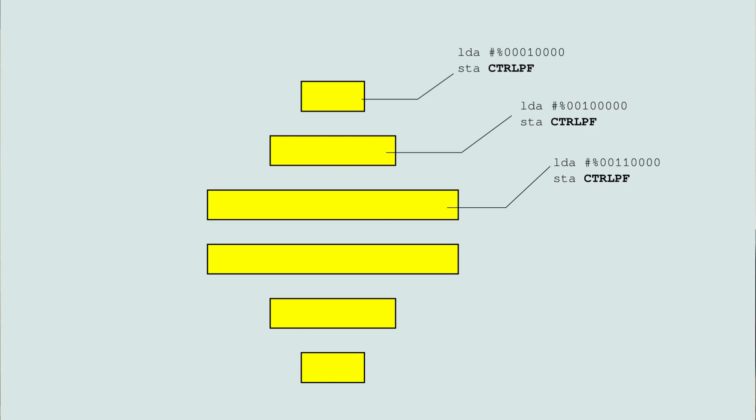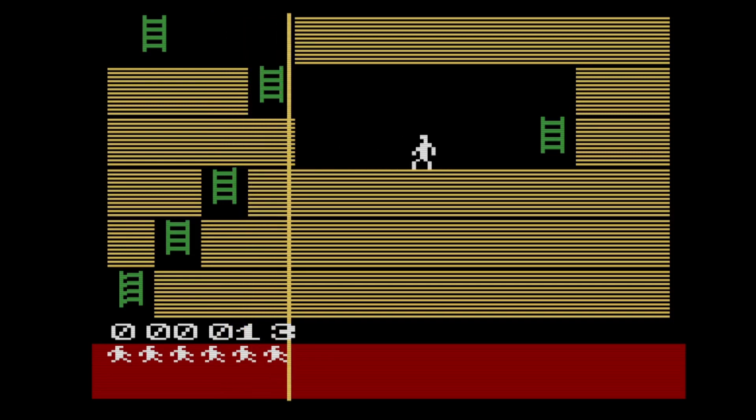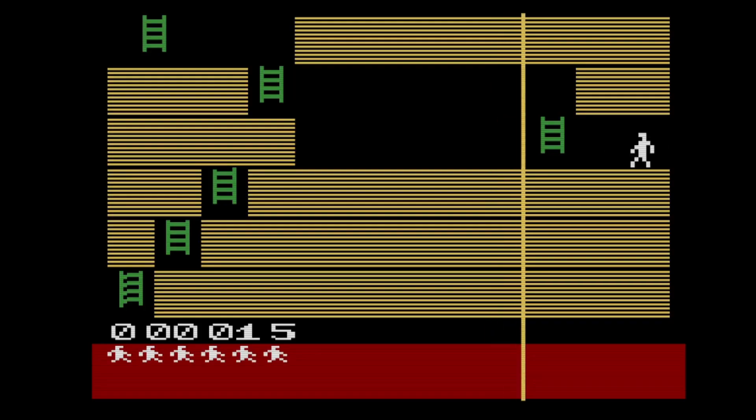With rooms and score collection working, I needed a hazard. Since lava wasn't ready, I used the ball sprite. Unlike player sprites you can't assign graphics to it — you can only change its width per scanline, letting you make it appear as a beam. I created a death ray by writing random widths and enabling the ball sprite, moving it from one side of the screen to the other. The problem was it was impossible to avoid, so I needed to control its height — requiring a check in my drawing code to disable the ball at a certain scanline, which was a huge challenge.